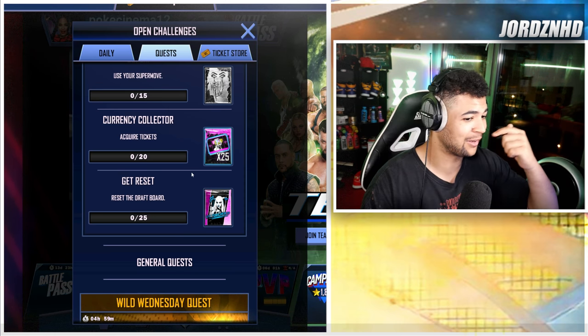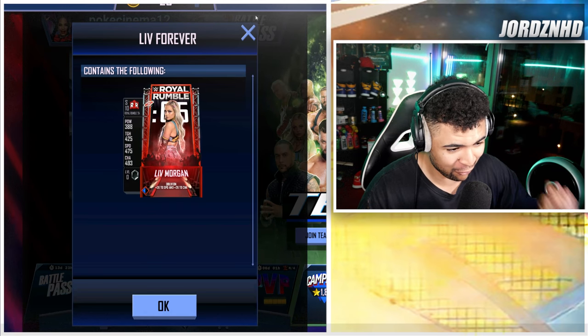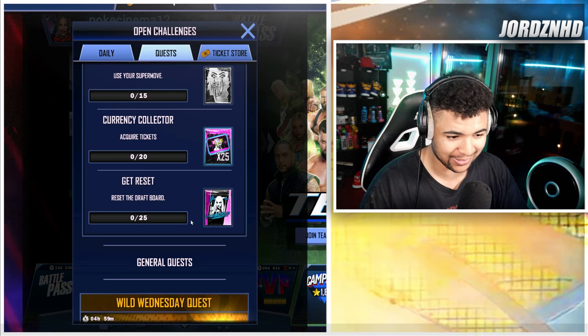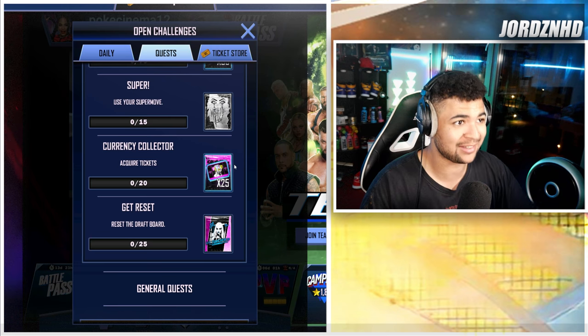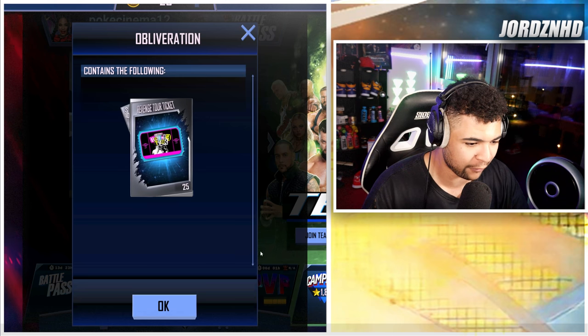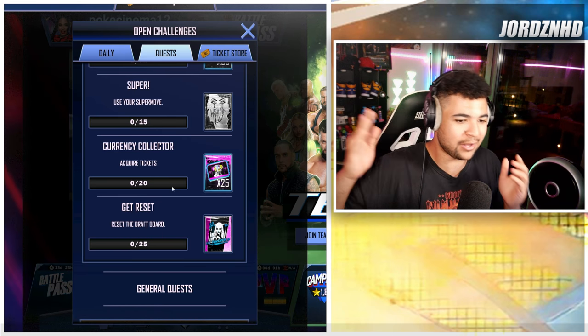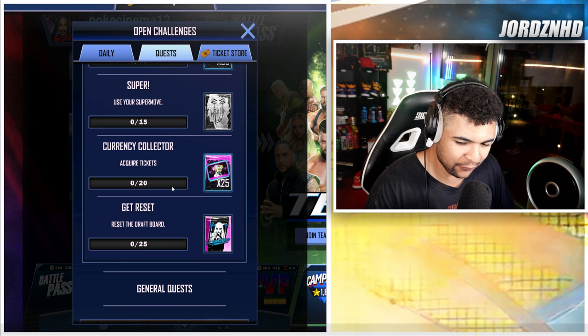Going from bottom to top: reset the drop 25 times for a Royal Rumble '24 Liv Morgan card — interesting. Acquire 20 tickets, that's 10 tickets each day, so basically do all your daily tasks for the next two days to get that ticked off. Then another 25 collectibles.